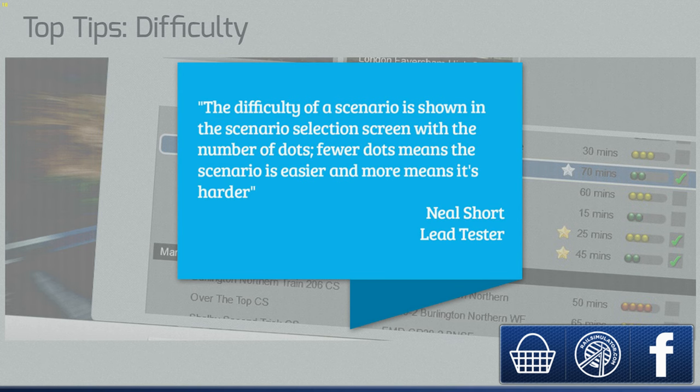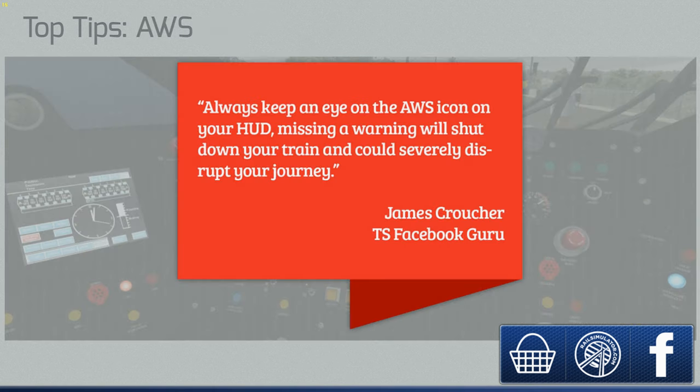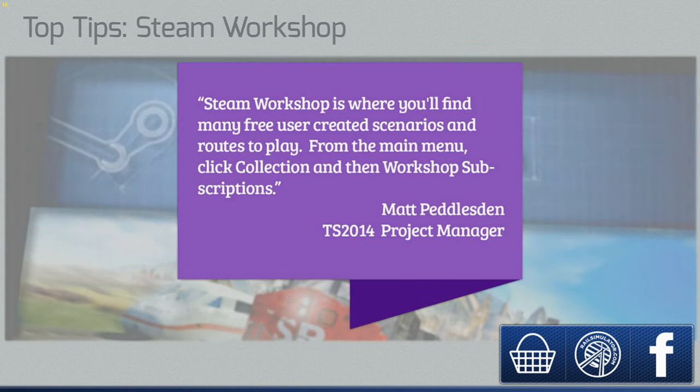Der Train Simulator ist ein Zugsimulator. Den gibt es auf Steam, den könnt ihr runterladen für 29,99, und dann gibt es ganz viele Add-ons, die ihr euch kaufen könnt. Ich weiß nicht genau, was bei der Originalversion dabei ist, wenn ihr euch den Train Simulator 2014 kauft - ich glaube drei Strecken. Hamburg zu Hannover ist, glaube ich, nicht dabei - die habe ich mir extra heruntergeladen.